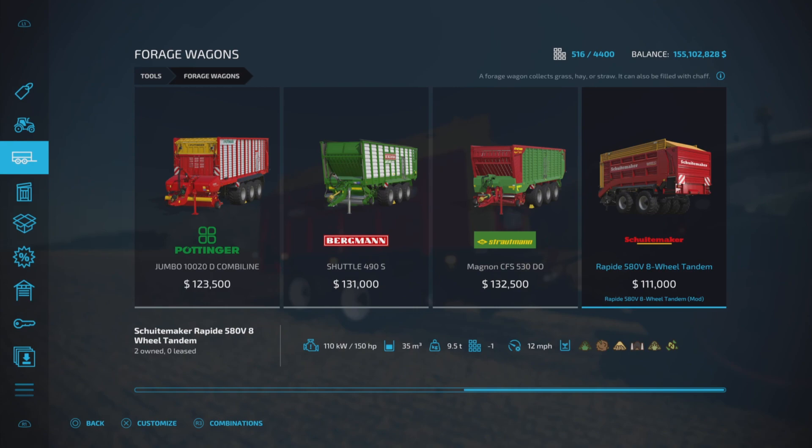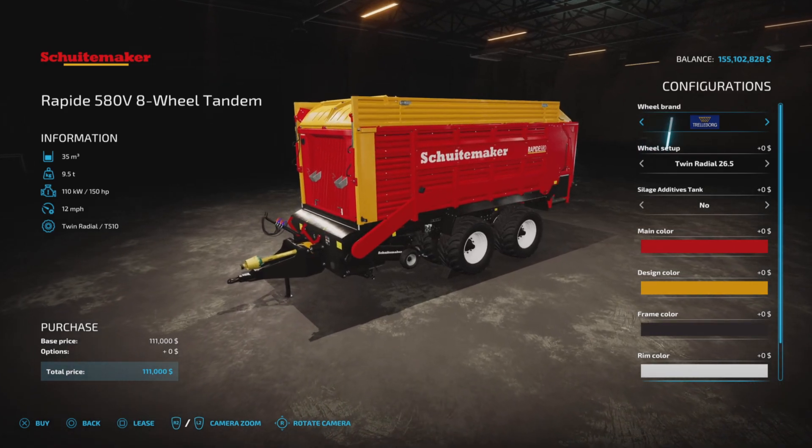There it is — 111,000 to purchase, 150 horsepower recommended, 35,000 liter capacity, 12 mile per hour working speed, and all your usual forage type items that it will hold.